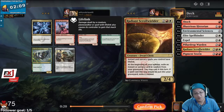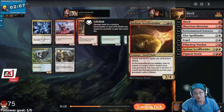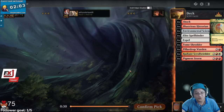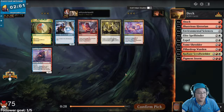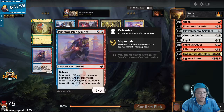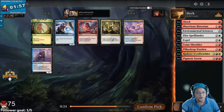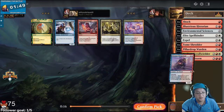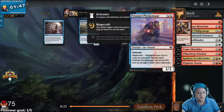Tome Shredder's a little bit of a non-bo with Radiant Scroll Wielder, right? Because we'll be Exiling stuff we would want to try to cast. But I guess it's okay — this can block, though it's a little awkward in this type of deck. I'm still willing to try it over this other stuff.